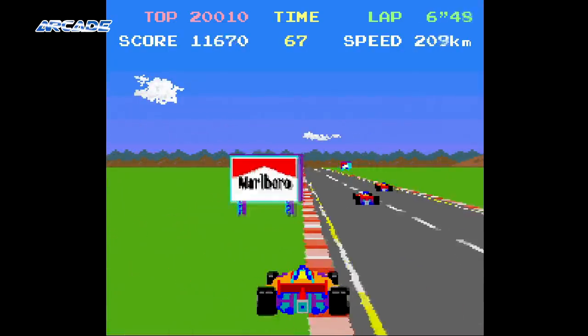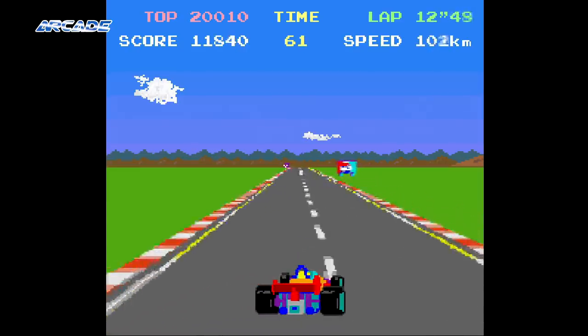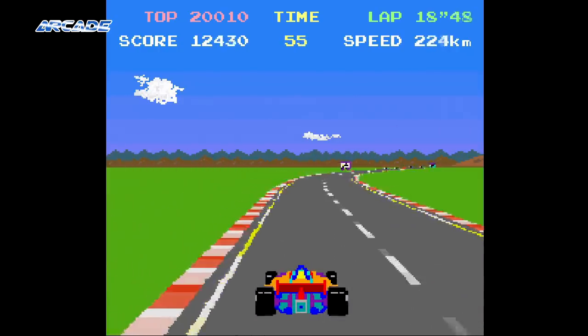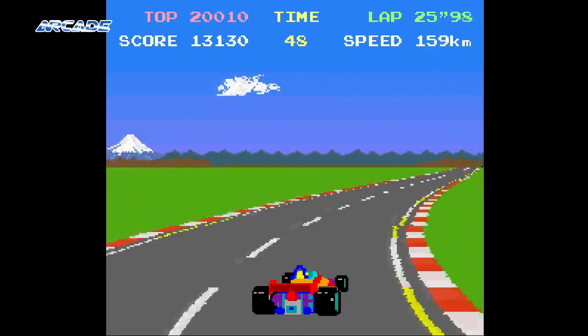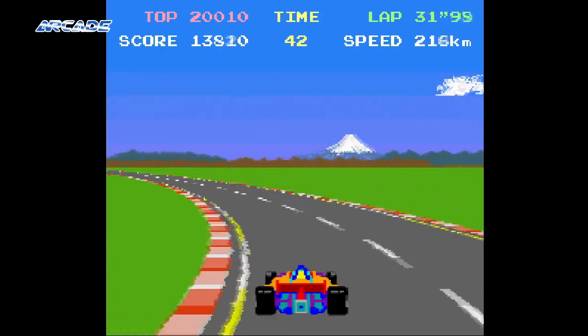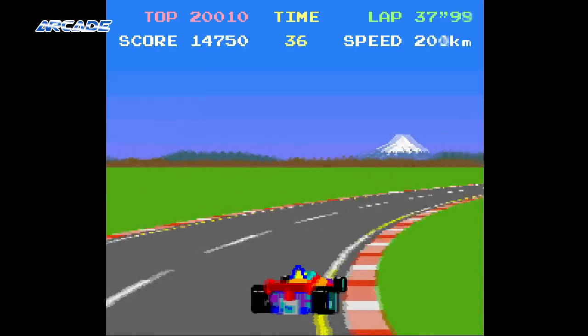To race on it, the player must first qualify. Manage this and it's off to Fuji. The Namco Pole Position hardware was the first to use 16-bit macro processors with two Zilog Z80 processors. It was also capable of displaying up to 38,040 colours — pretty impressive for 1983.